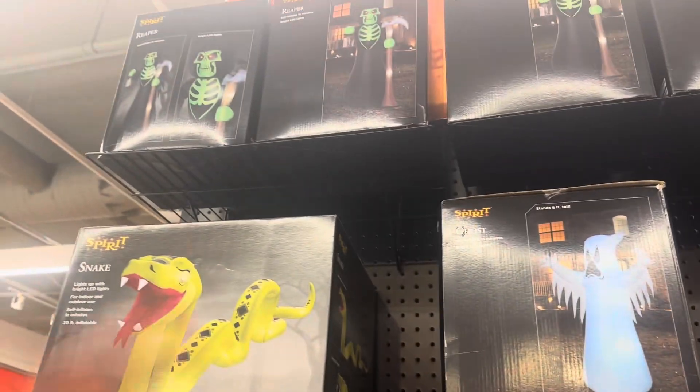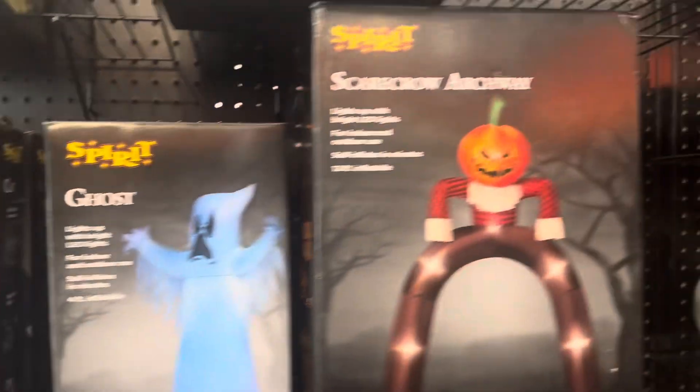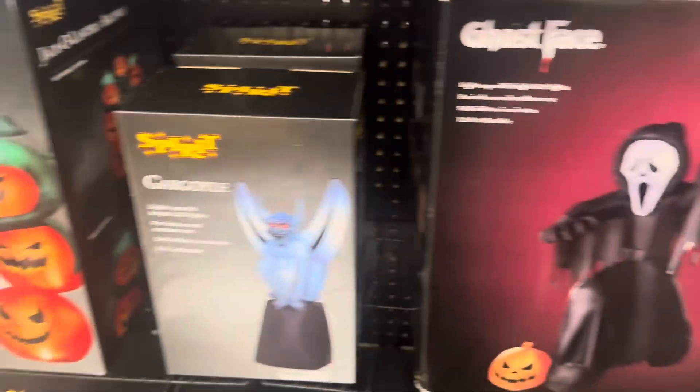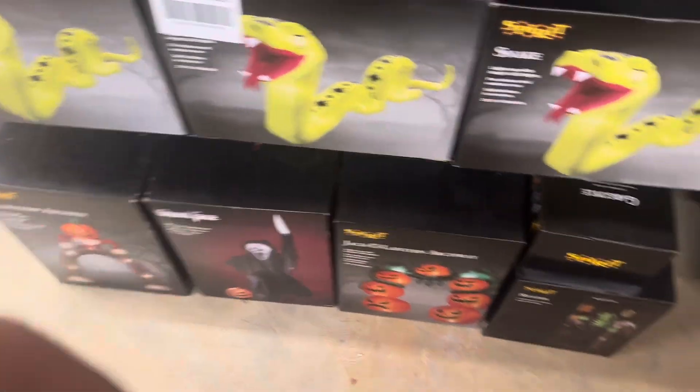Over here when we make our way over we have the inflatables — kind of just the same things you would see. We have the reapers, a snake, a ghost, a cat, a wolf. They have this scarecrow archway which is super cool, the 12-foot Ghost Face, the gargoyle, the jack-o'-lantern archway, more snakes, another scarecrow, another Ghost Face.